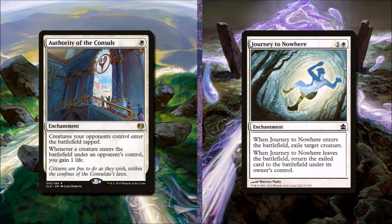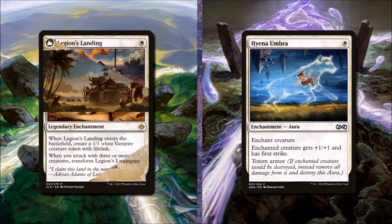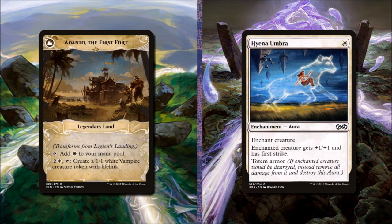Authority of the Consuls costs one white. Creatures our opponents control enter the battlefield tapped, and whenever a creature enters the battlefield under our opponent's control, we gain one life. This creatures-entering-tapped effect is wonderful because it means our opponents will always have less blockers. It also means that we're going to gain enough life to stay ahead, which is usually good in Oathbreaker. We'll remove Journey to Nowhere. We also suggest adding Legion's Landing — for one white mana, it's a legendary enchantment. When it enters the battlefield, we create a 1/1 white vampire creature token with lifelink. When we attack with three or more creatures, we'll transform it into Adanto, the First Fort. We can tap it for a white mana, or we can pay two and a white and tap it to create 1/1 white vampire creature tokens with lifelink. To add it, we're going to remove Hyena Umbra.